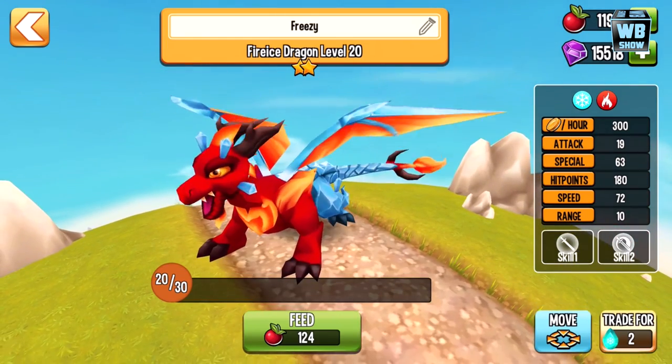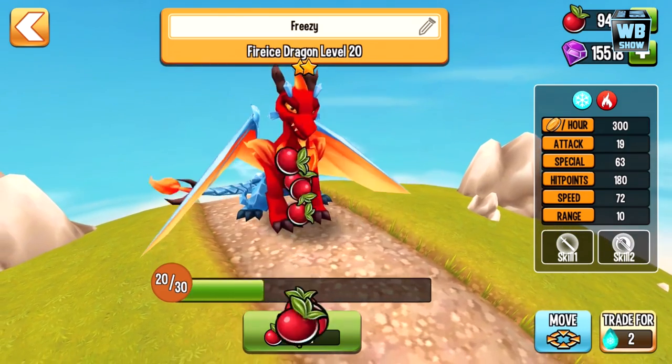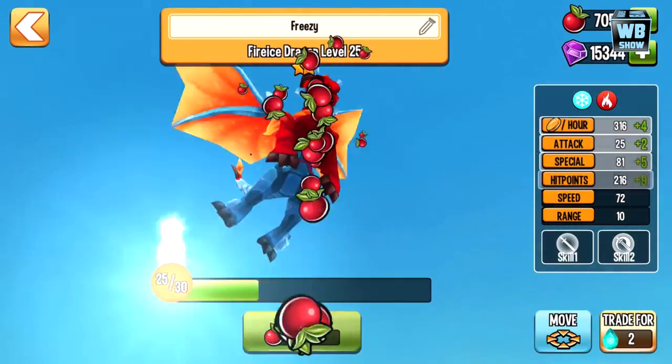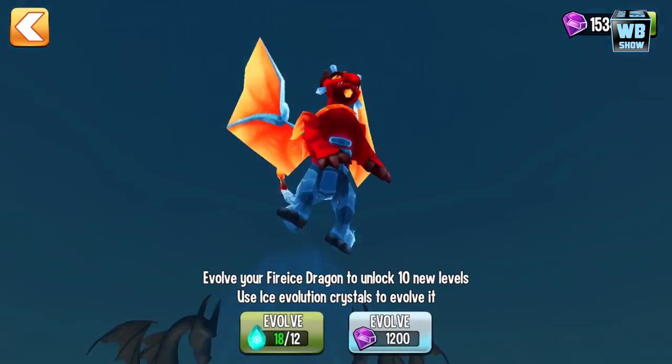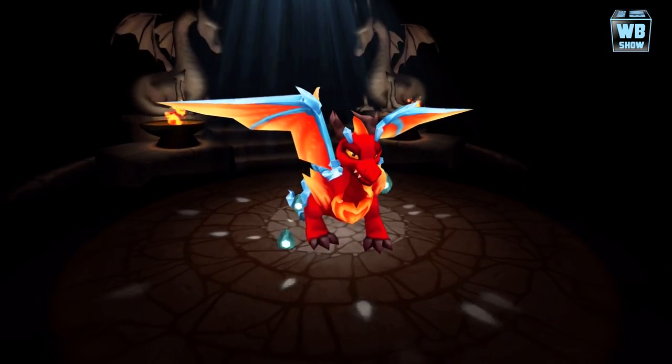Look at him run — he's not happy, you gotta be careful around this dragon! Let's feed him some more and fill up on food. We'll evolve it into its empowered form, which is also known as its final form.